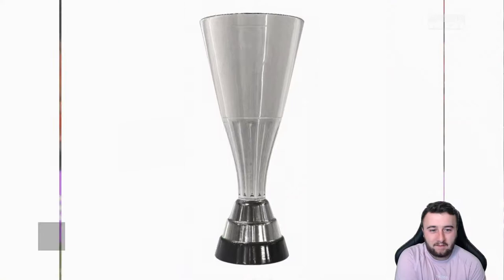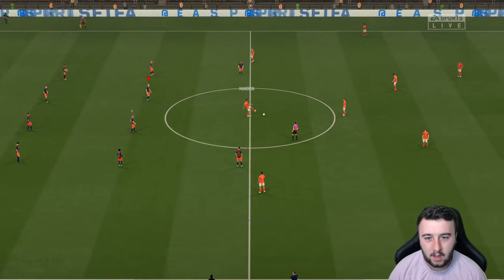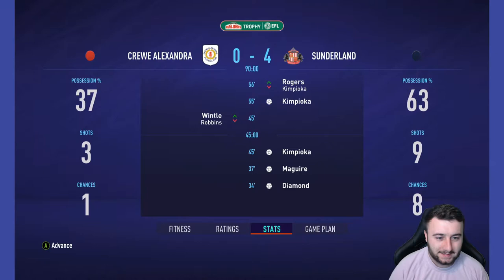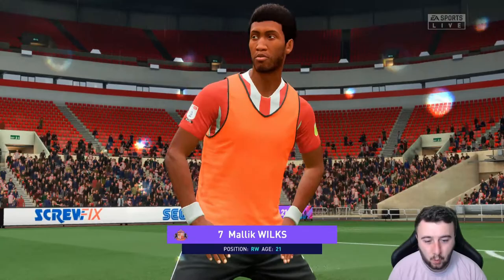I think I'm just going to sim to result now — we're showing them up. Kimpioca is going to come off and we'll put Rodgers on, then sim the rest of the game. With 4-0 up, there's no way we're losing this — may as well jump to result. And it's a 4-0 win! We keep the clean sheet. Diamond, McGuire, Kimpioca twice — here we go then guys.